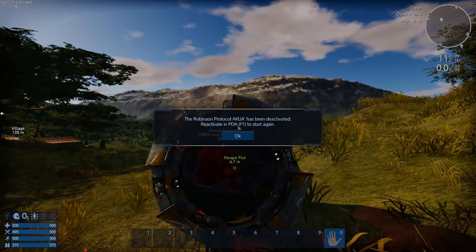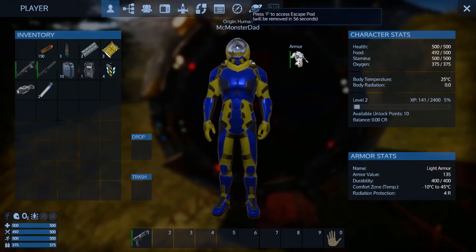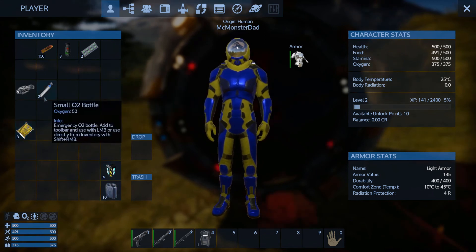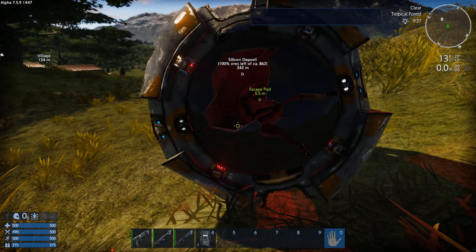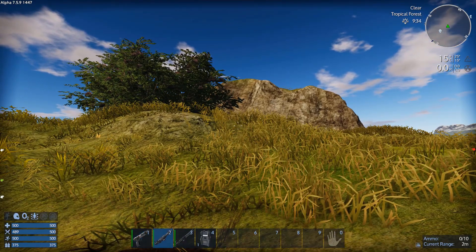I'm going to skip this tutorial. Let's open up and see what we've got — not a lot. First thing I'm going to do is sort out my inventory. I cannot stand messy inventories, as you'll probably discover as we go through the game. I keep all my ammunition at the top left, and all the other things I keep in my inventory stay down in the bottom couple of rows. No particular reason why — it's just what I do. Let's load everything up ready to go.